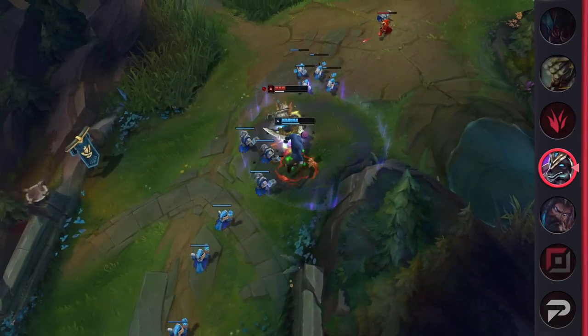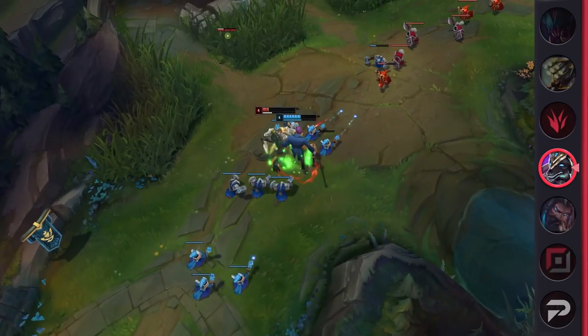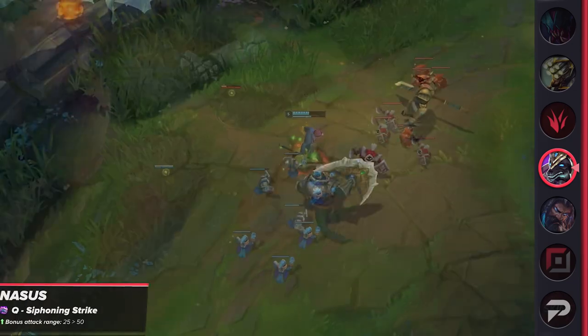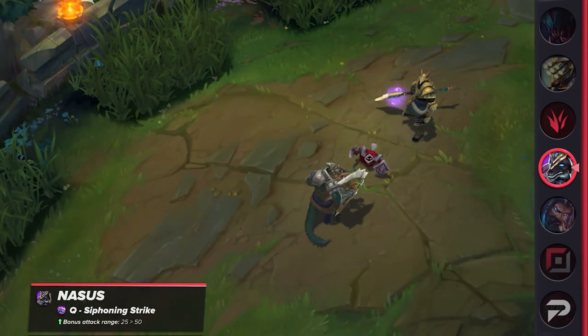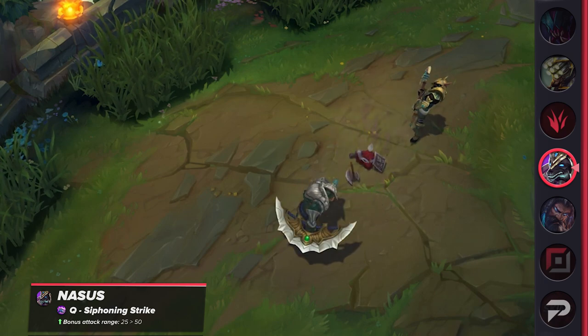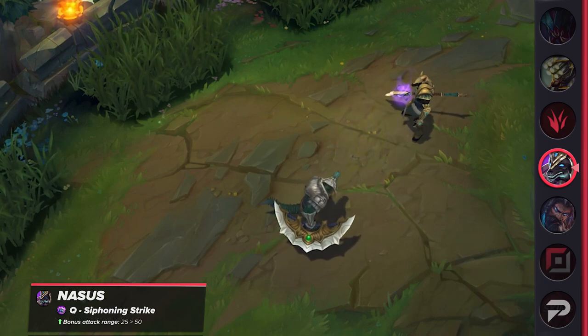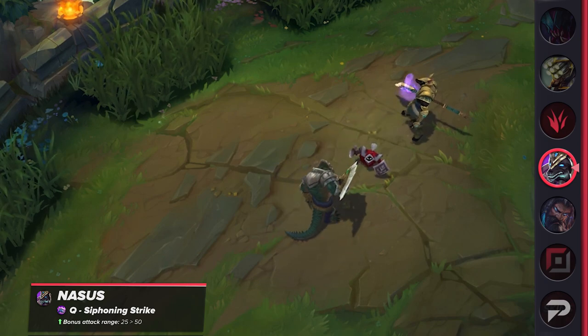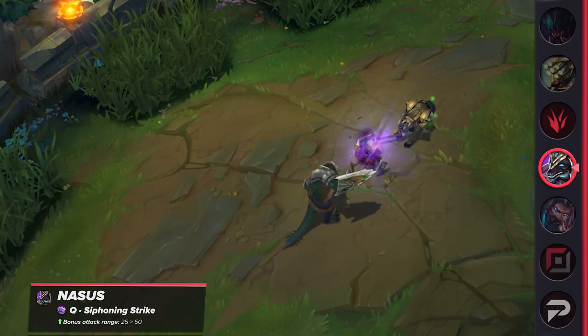The buffs Nasus was supposed to receive previously were moved to the next patch. He's getting a number of buffs, including his Q, W, and ultimate. His bonus Q range will be increased by 25, making it easier to trade, farm, and even teamfight with. That extra range can be the deciding factor, especially in the late game where he's bound to take a massive chunk of health out of the enemy with a single hit.